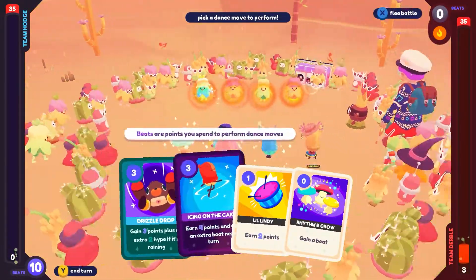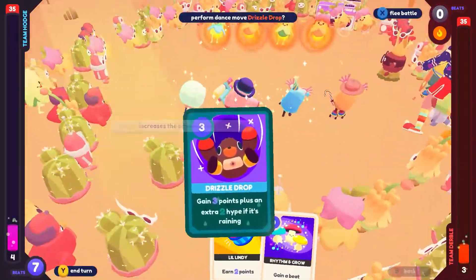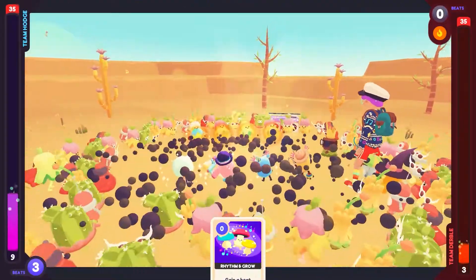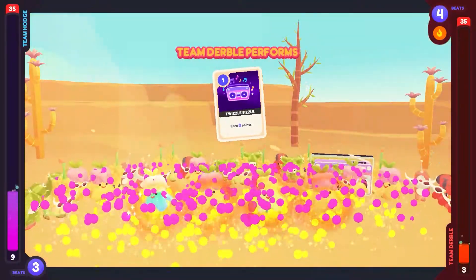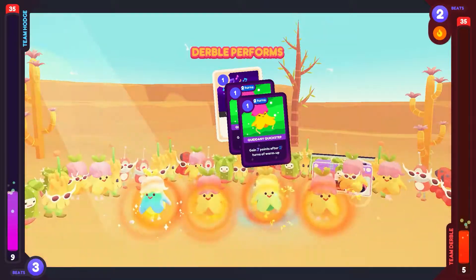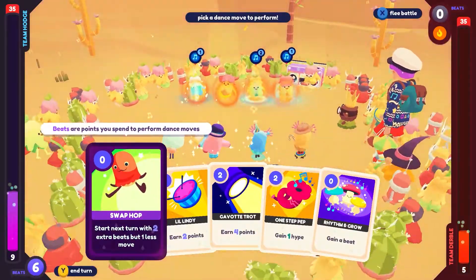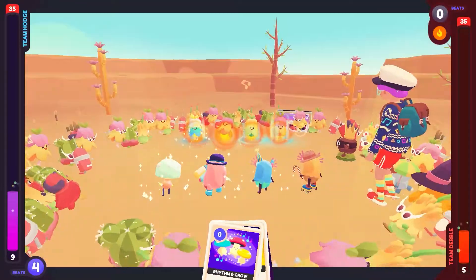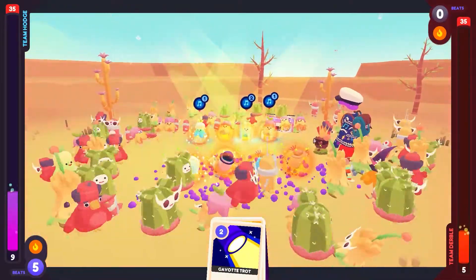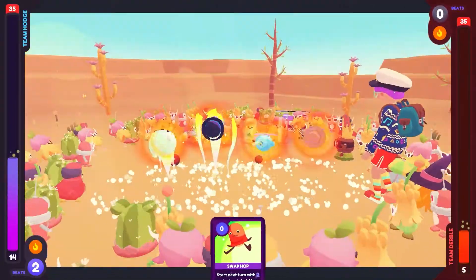Three points plus an extra two if it's raining — no. Four with an extra. You know what, I may as well play everything because we have all the beats. Sure. Oh, is there a hype card? Did I not play this? Nope, we're good. Okay, better turn. We got nine points out of the deal. There are five. Gain seven after two rounds of warm up. We gotta get to 35 though. And then another seven after two rounds. Join a teammate's warm up move. Oh boy, they got a pile of points coming, don't they? Okay, so gain a hype. Gain a beat. So we're at eight points here. Fourteen and three — we'll take it. Seventeen points.